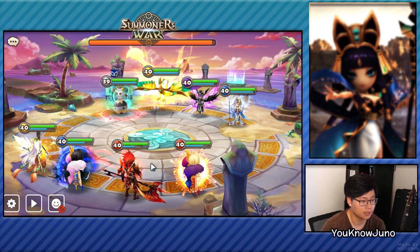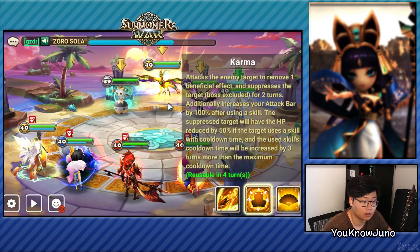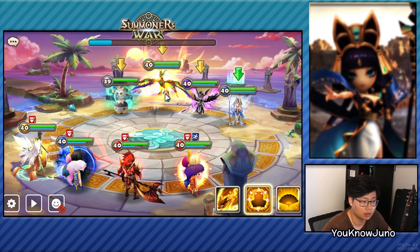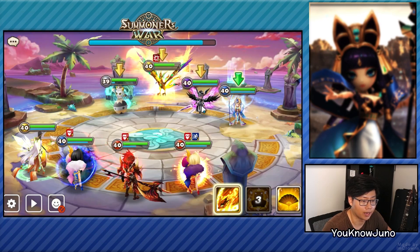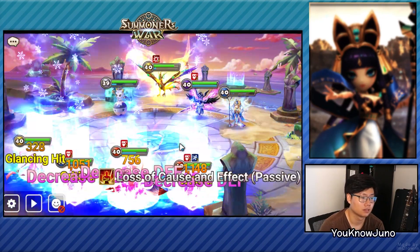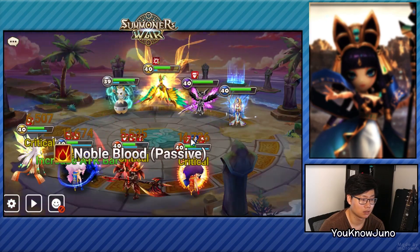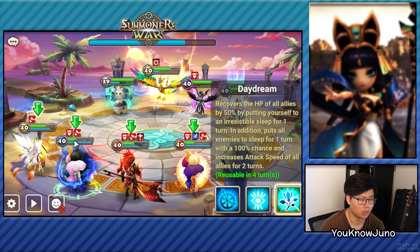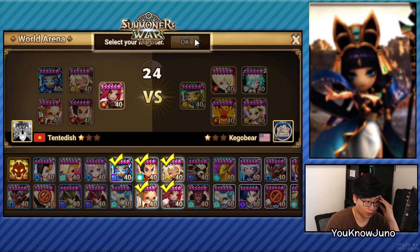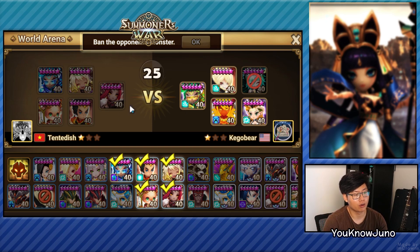He has a lot of Will runes — he's definitely going first. Full on, and we have no Will. Nice stun! We got another stun here. Do we just die? No. We only have one heal block, no stripper. So we get Will here automatically, so it's not bad.